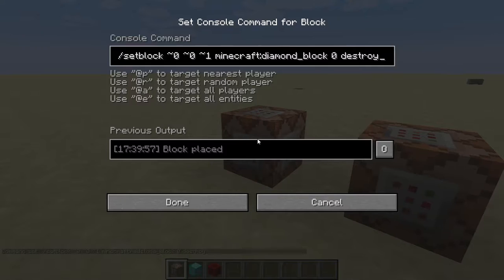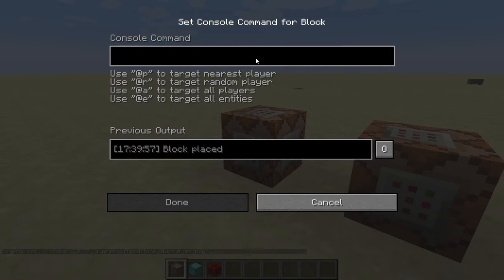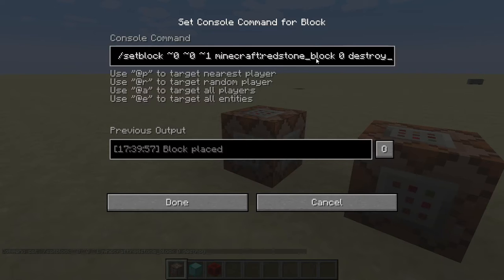Just hit done, and then go into your next one — actually I'll just show you how to do it. So again you just Ctrl+V, so the same command in both, except you want to go right to the end of 'redstone' right here, and then back it up and put 'diamond' instead of 'redstone'.